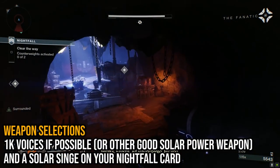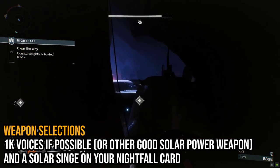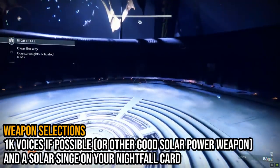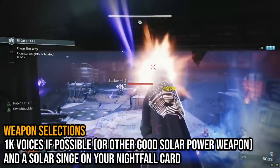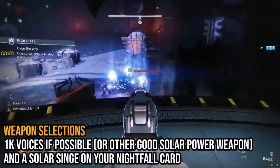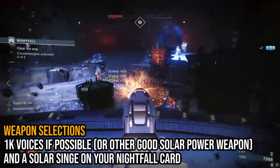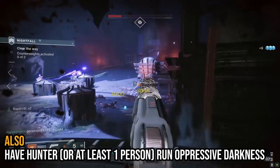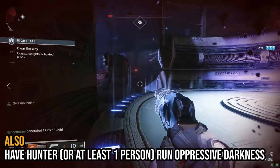For weapons, we had all three fireteam members running a 1000 Voices in addition to an overall solar burn on your Five of Swords card. I understand that not everyone has the 1k. Whatever power weapon you bring, try to make it one that can benefit from a solar burn. Turning on void or arc burn in this Nightfall will make the entire experience incredibly not fun for you. Also, if you can, make sure the tether hunter of the group is running Oppressive Darkness, which will come into play a few key times.